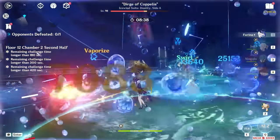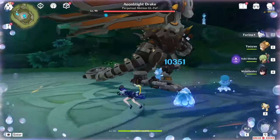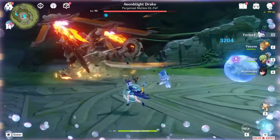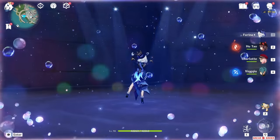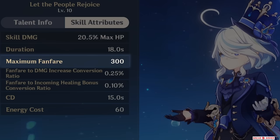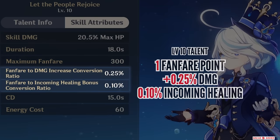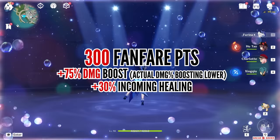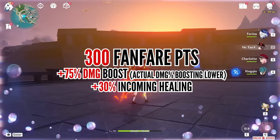In a nutshell, Furina's burst boosts the whole team's damage and healing. When she uses her burst, it deals a decent amount of AoE Hydro damage, and then for 18 seconds, whenever someone's HP decreases or increases, Furina obtains Fanfare points at a rate of 1% HP to 1 Fanfare point. For example, if Hu Tao uses her skill at 100% HP and loses 30% of it, that equals 30 Fanfare points. The maximum is 300 Fanfare points, meaning the team needs to lose and gain 300% HP total. Each Fanfare point equals 0.25% damage increase and 0.7% incoming healing – so at 300 that's a massive 75% damage boost and 30% incoming healing for every single teammate.